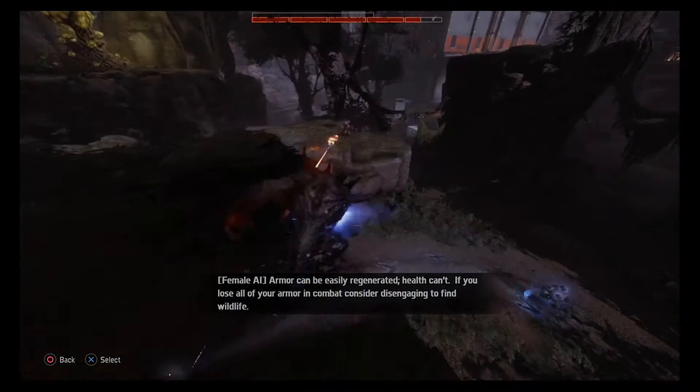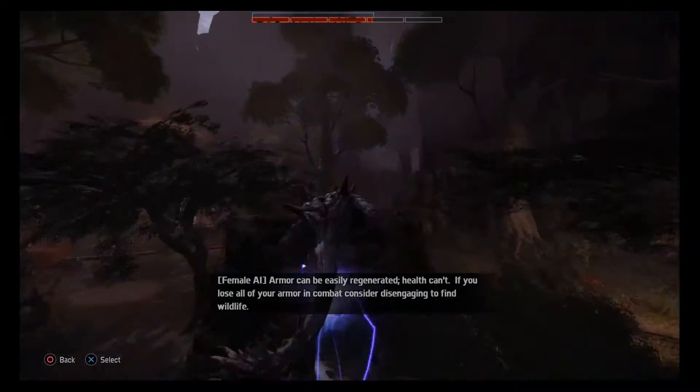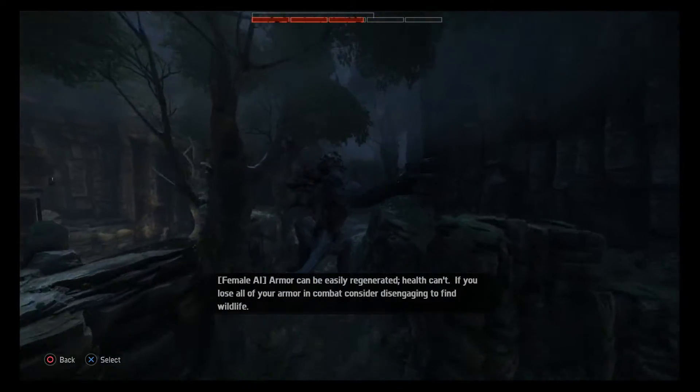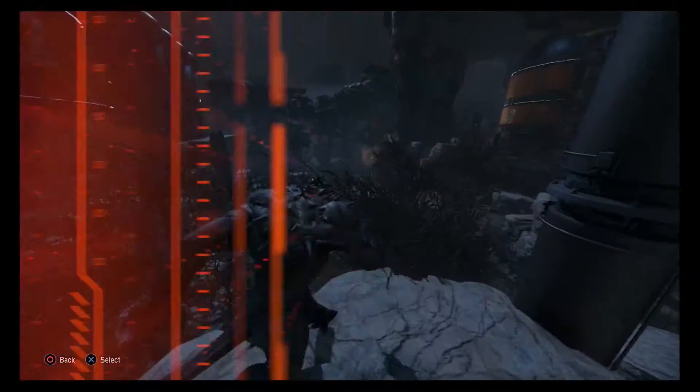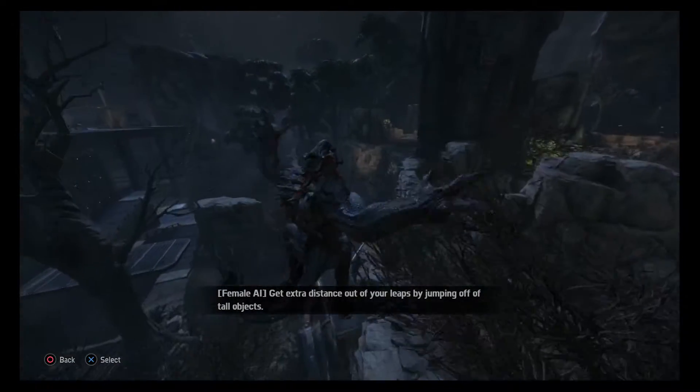Armor can be easily regenerated, but health can't. If you lose all of your armor in combat, consider disengaging to find wildlife. Get extra distance out of your leaps by jumping off of tall objects.